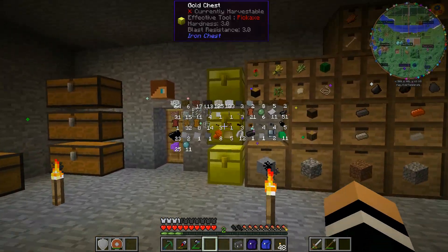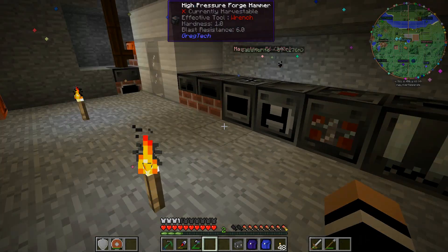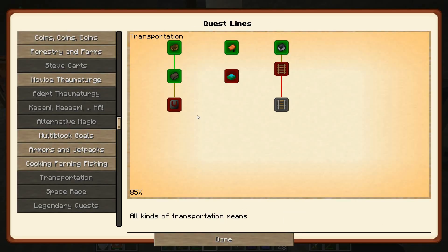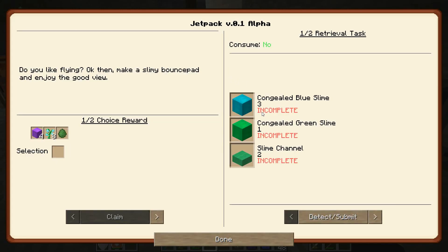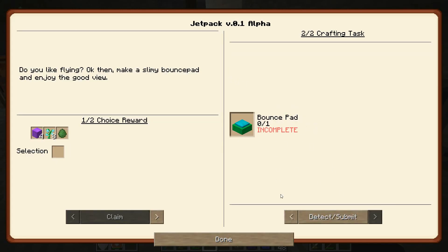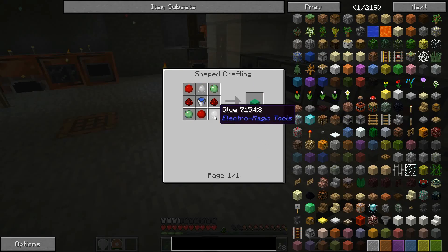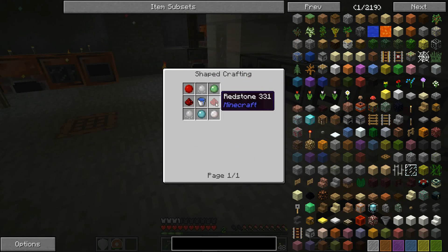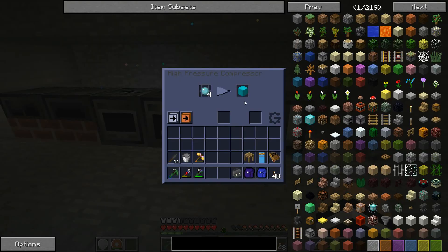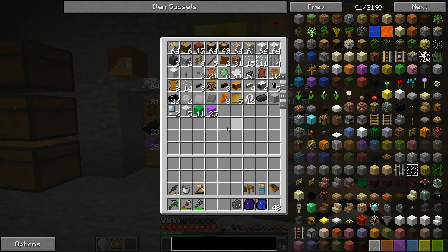I extracted from a sapling to make 12 of those to put into the compressor. What I was looking at making was this thing here under transportation - so under transportation there's this jetpack version 0.1 alpha, not really a jetpack, I think it's just a bouncing - yeah, a bounce pad. I needed three congealed blue, one congealed green, a slime channel being pretty much any sort of slime with a bucket of water and two redstone. So let's just do that quickly at the start of the episode.